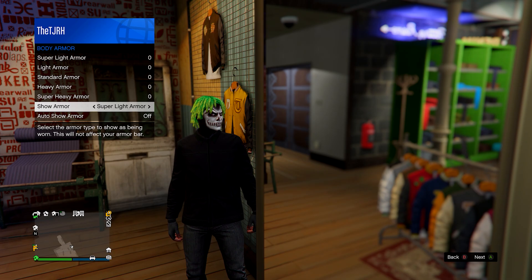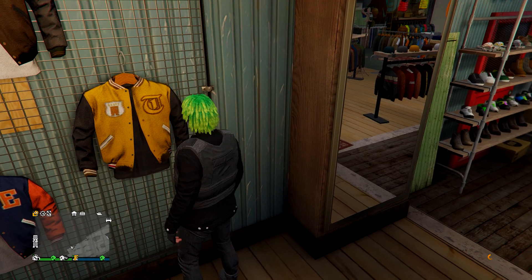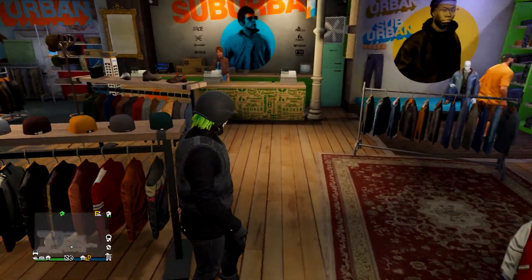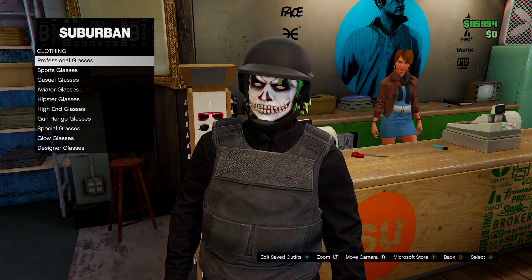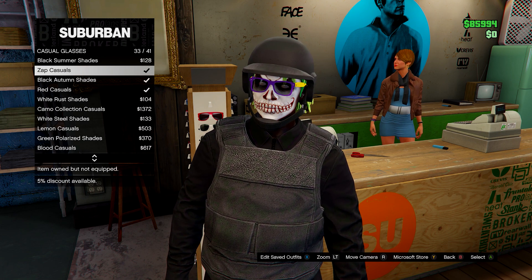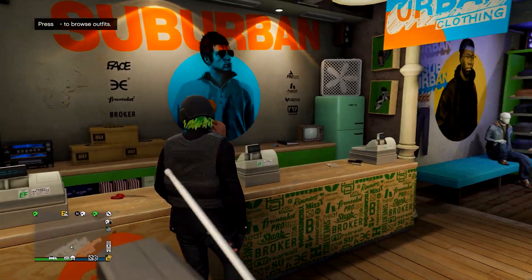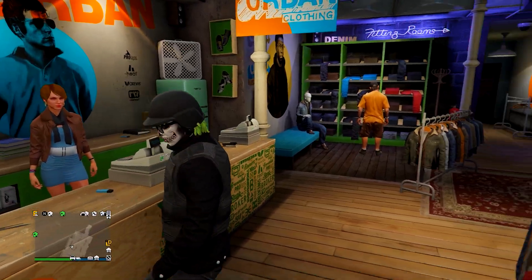Open your interaction menu, go to inventory, body armor, and equip the shoulder standard armor. Then go to the hat section, head down to bulletproof helmets, and equip the black bulletproof helmet. Finally go to glasses, casual glasses, and find the black casuals. That's the outfit fully complete — go ahead and save it.